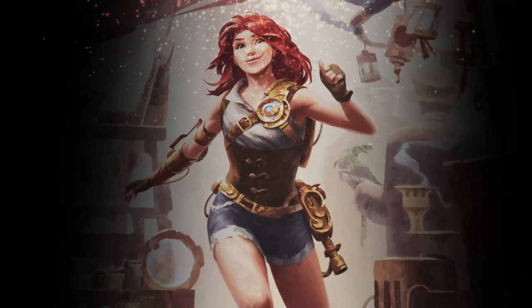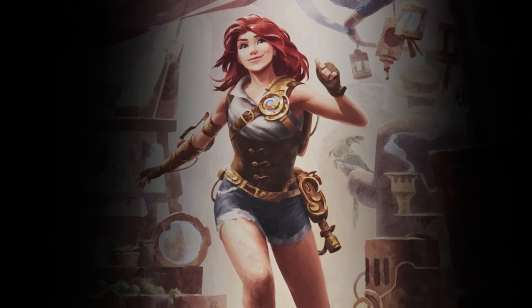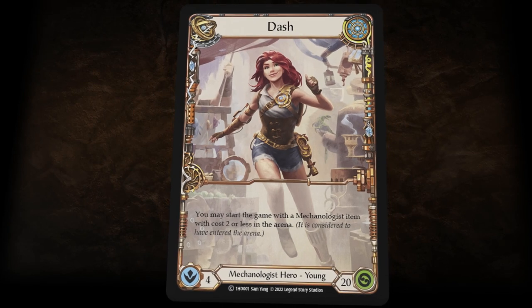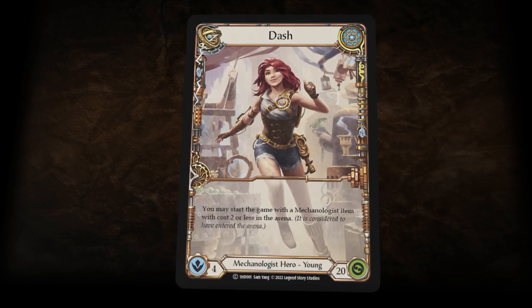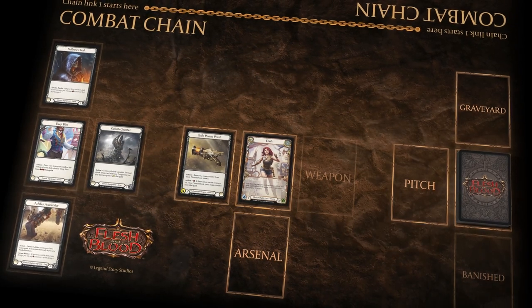Meet Dash, a mechanologist from the city of Metrix. Dash grew up playing in laboratories and workshops, surrounded by some of the greatest scientific minds in Wraith. While the Teklo family name has allowed her to follow her whims, her curiosity and bright ideas get her into trouble just as often as they lead to a brand new invention.